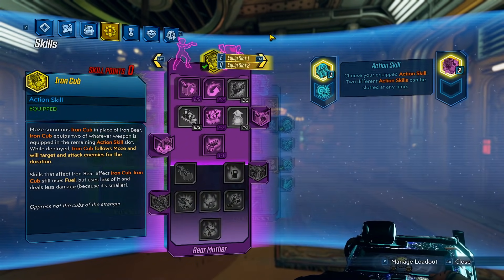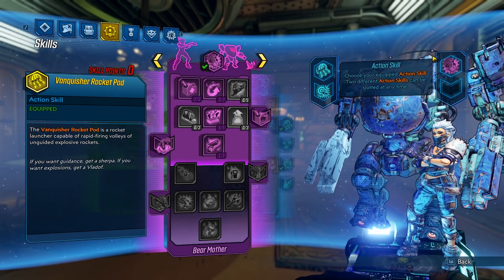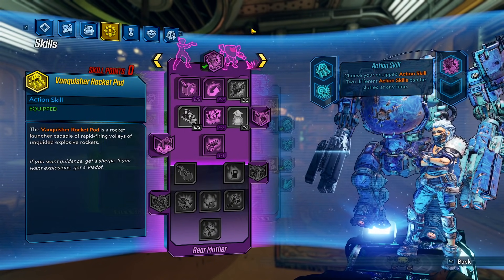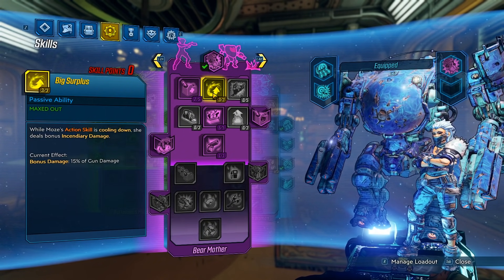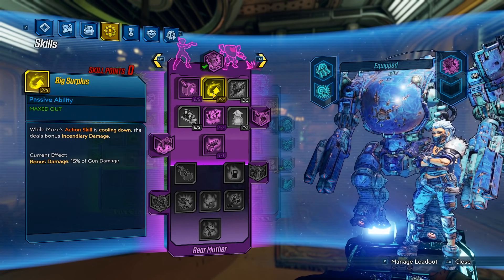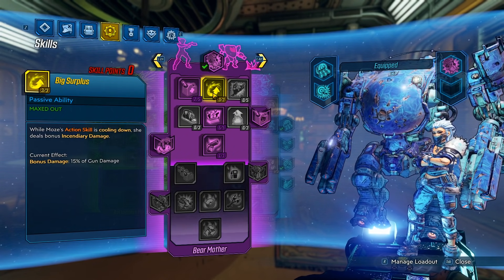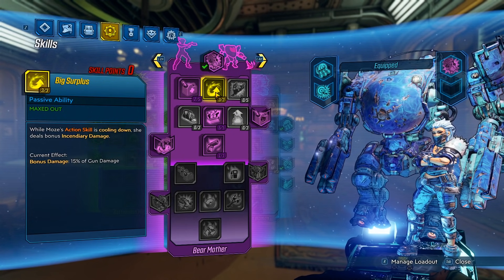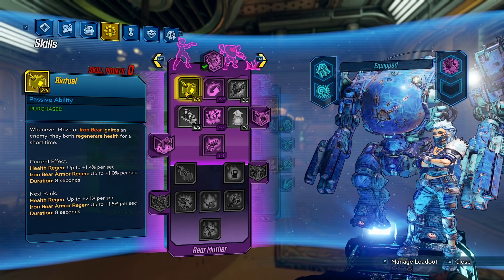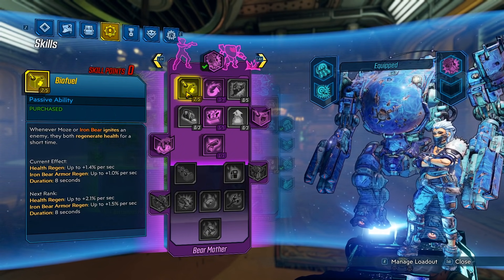Alright, that's it for the gear, so let's go ahead and cover the skill tree. As of November 10th, 2020, Iron Cub still sucks, so it's only going to be used for debuffing enemies with Target Softening. We're not going to be using Iron Bear, so there's no jumping in your mech and jumping out. First up, we have Big Surplus — when your action skill is on cooldown, you get bonus fire damage. That fire damage does not only apply to your bullets, it applies to everything: if you melee an enemy, fire damage; if you throw a grenade, extra fire damage. Because we have to move down the tree, the only skill that really helps is Biofuel — when you burn your enemy, you're going to get a little health regen.